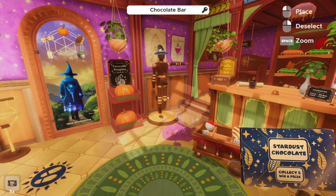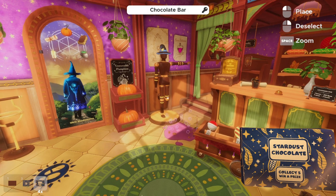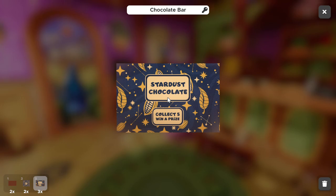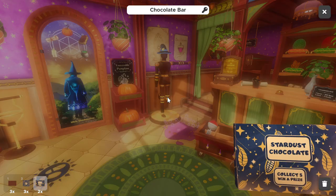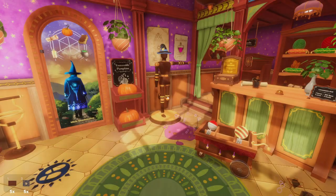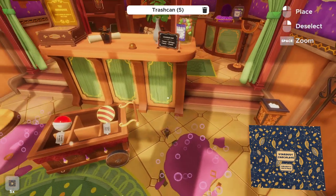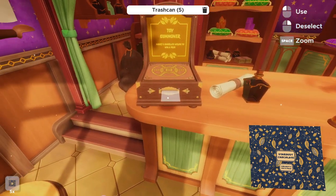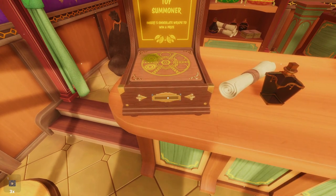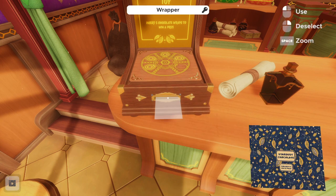Now all you need to do is examine each of the chocolate bars — just give it a quick click. That's going to separate the chocolate and the wrappers. We need to deposit the wrappers only into the toy summoner. We'll do this five times: inspect and click each one to separate. We have five chocolate and five wrappers. Throw the chocolates out and deposit the five wrappers into the toy summoner.